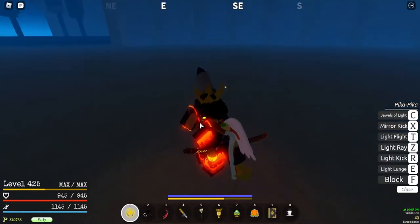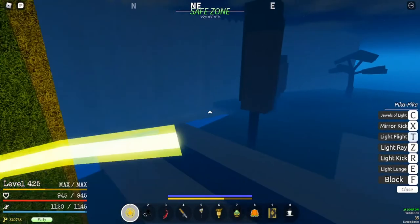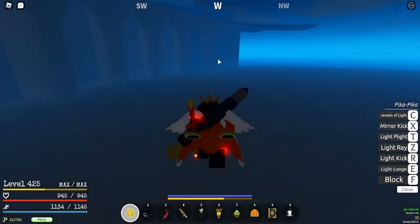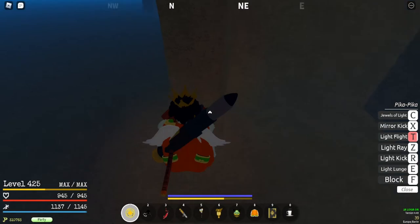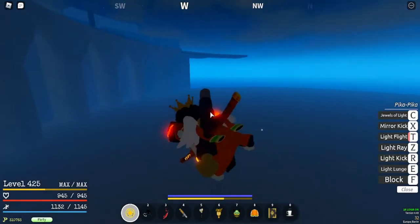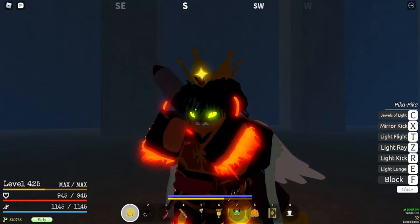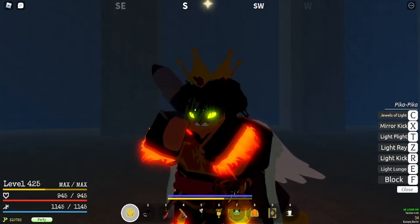The next move is Light Flight — pretty self-explanatory. You fly in a straight line and cannot turn. For PvP you can use it to close the distance on a faraway enemy and then hit them. It doesn't have a direct combat use per se, but it's very useful for traveling distances and closing gaps in PvP or in general.